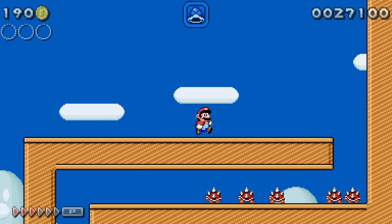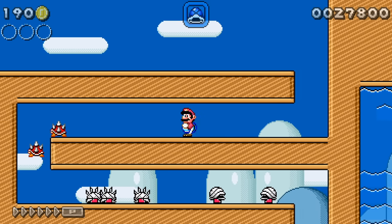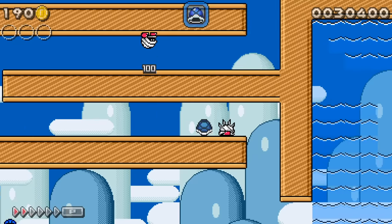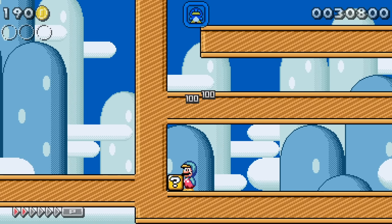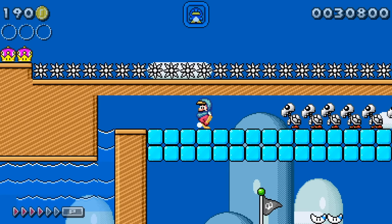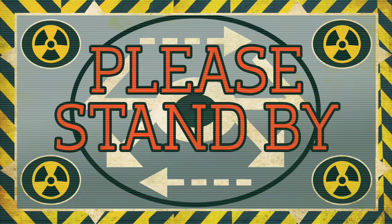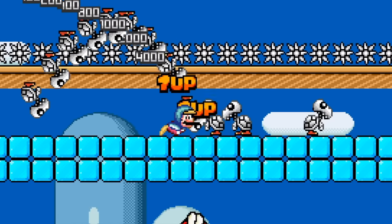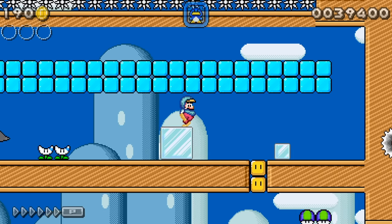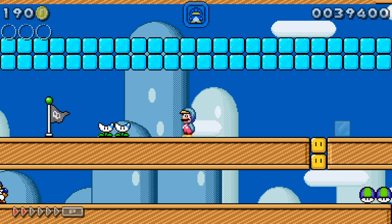Now we got the old Blue Shell. With Blue Shell, obviously we can roll into our shell and take out all these enemies — pretty dang cool. Now we got old Penguin Mario. We threw a dang ice ball and now we can't get through — we'll need to slide through like so. We can freeze the big Piranha Plant and pick up the big enemies with the ice ball. I like that.